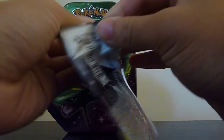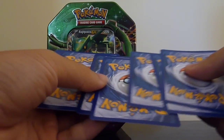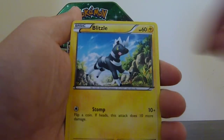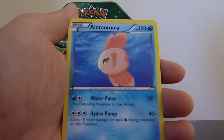Let's start with the Black and White. If you guys want to enter the raffle, I made a video for it. Alright, we got Energy Search, Zorua, Oshawott, Tepig, Blitzle, Professor Juniper, Simisage, Audino, Pansage Reverse, and a rare is Alomomola — Alomomola, something like that.